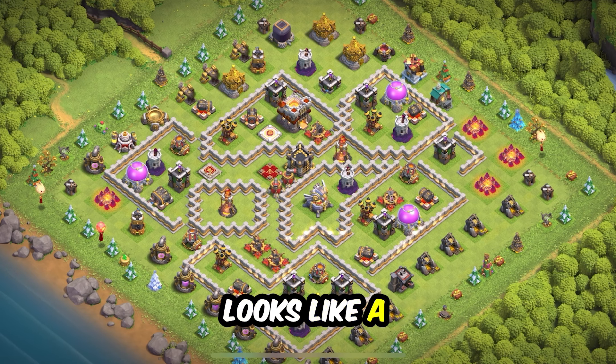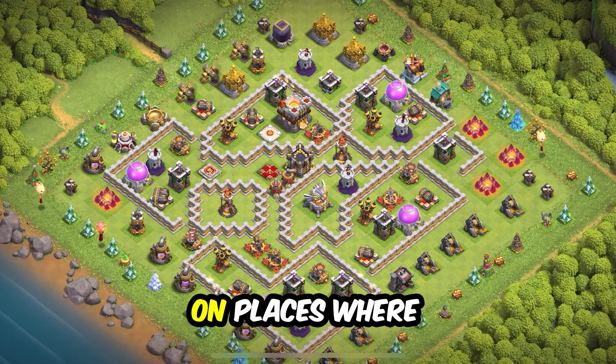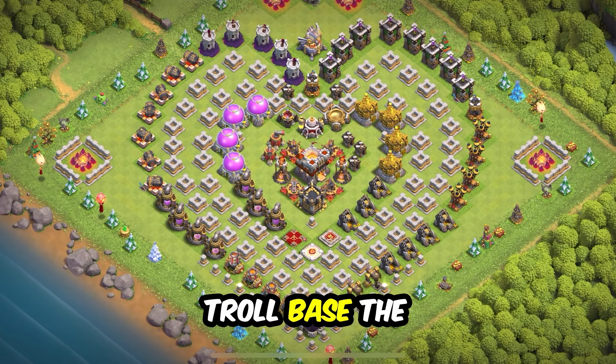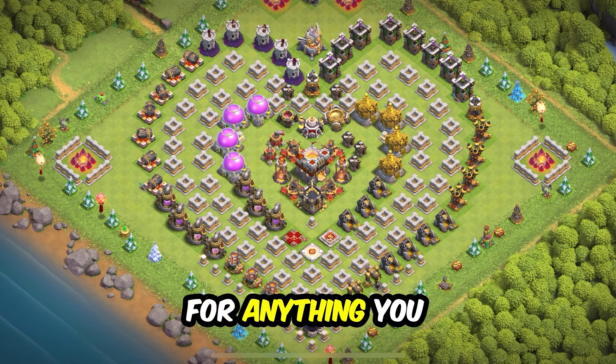Base 2: anti-three star design for wars and clan war league. The town hall is on the edge, making it perfect for wars of any kind. This one looks like a maze and the resource storages are perfectly placed in areas where enemy troops will attack them while your defenses demolish them.